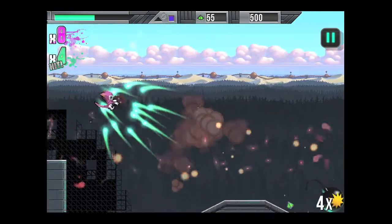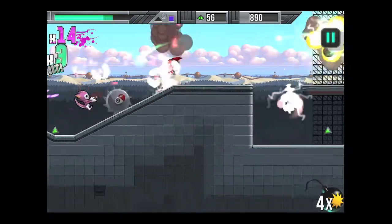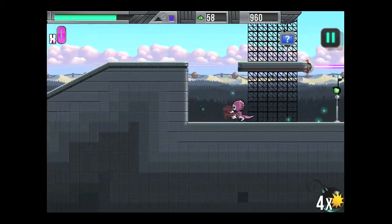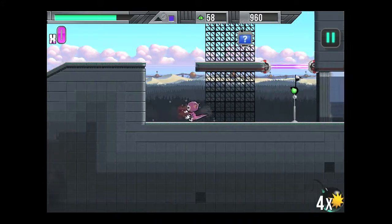The hole there that was blue and turned green is a checkpoint. You're going to want to make sure you hit those checkpoints because you will die in this game. There are hazards like the saw and the laser that will also deplete Belle's life.